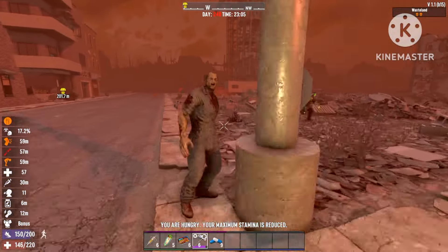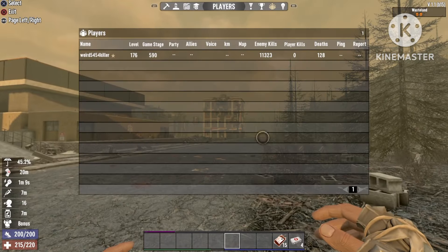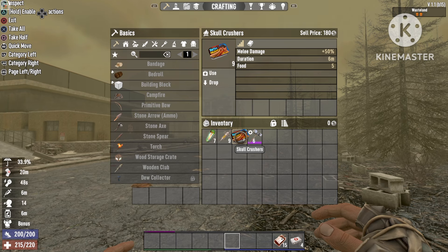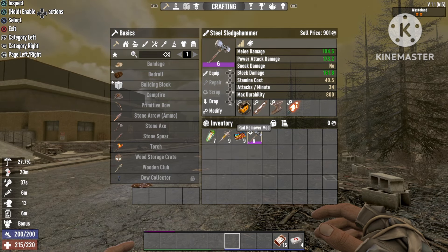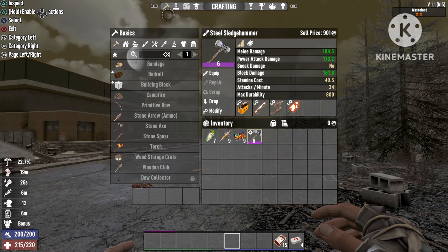The stuff you need is a little hard to get, but if you're end-game it shouldn't be a problem. For the build, in your inventory you're gonna use Mega Crush for 50% extra running speed, then Steroids for an additional 10% running speed — that one is also very important. Skull Crusher gives you a plus 50% melee damage bonus. For the sledgehammer itself, as you can see, it deals 104 damage and 173 with power attacks. You need all four modifications: Red Remover, Structural Brace Mod, Weighted Head Mod, and the Burning Shaft Mod.